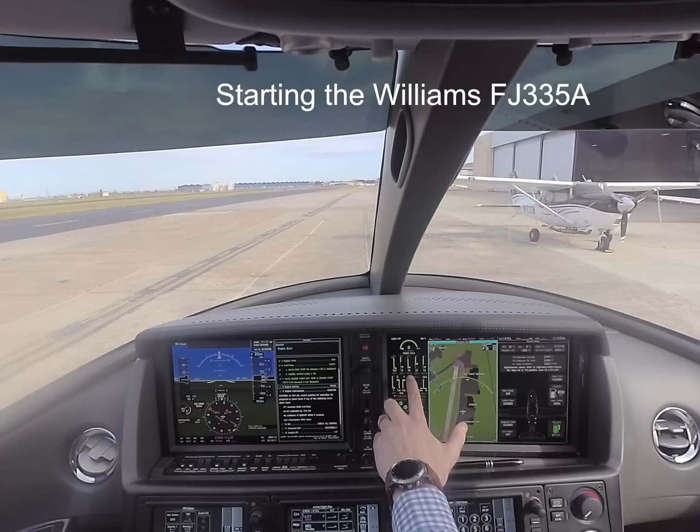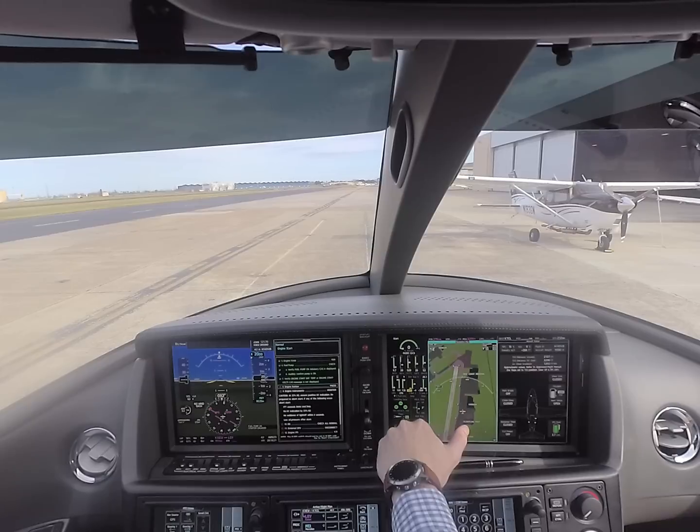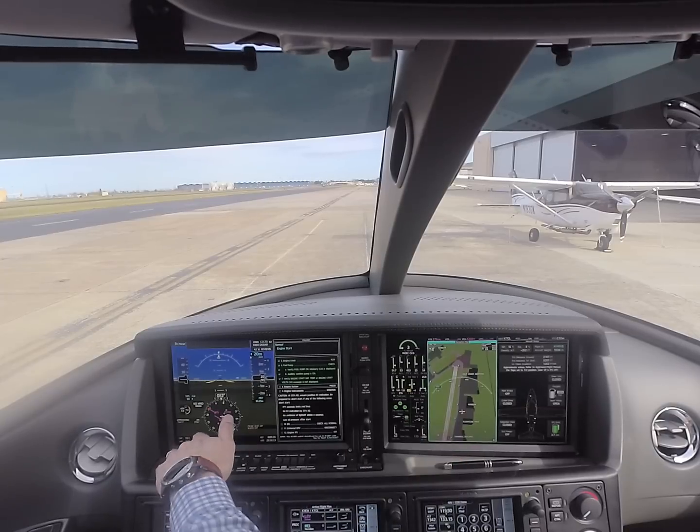Cross 927 Delta. Signature fuel, proceed via Foxtrot and Delta. Cross 27 — correction, hold short at 927 Midfield. Copy, hold short at 927 Midfield. Signature refueler, now you can cross runway 27 Midfield, thank you. Copy, cross 927 Midfield.